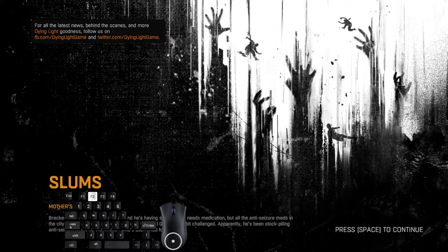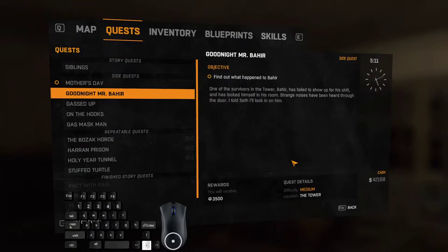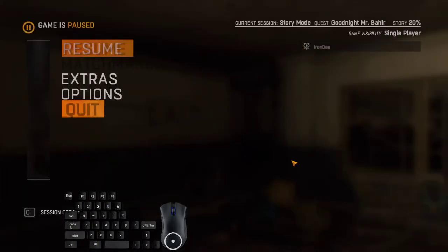Let's try it. Quest menu opened instantly, one switch down, spacebar, quit out.